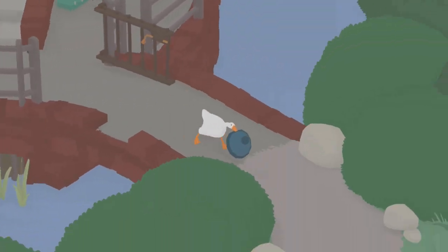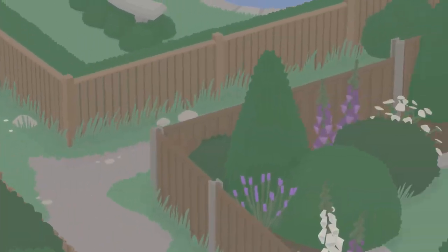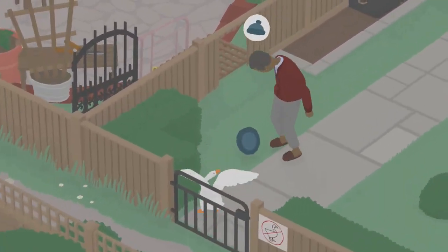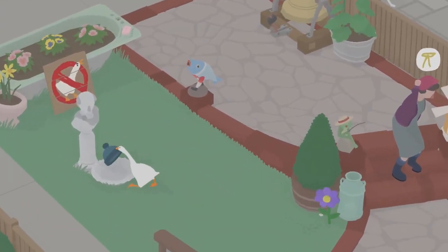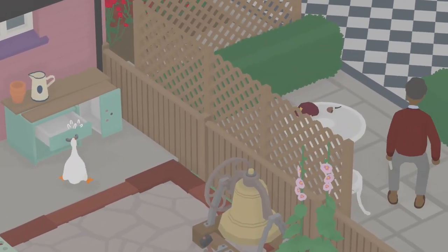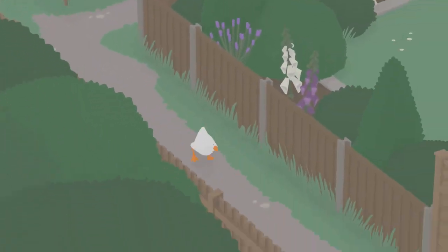From here go to the third area, make your way through the man's backyard into his neighbor's, and drop the hat in the bowl below the bust. Next, pull out the drawer in the desk so we can make it back through the man's backyard, and now we'll need to go to the second area.